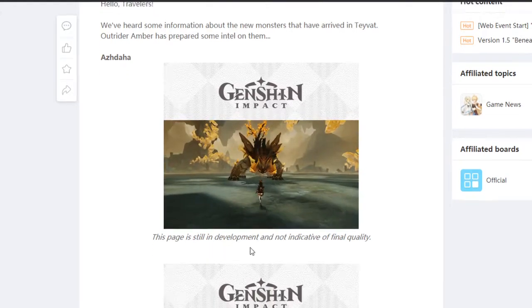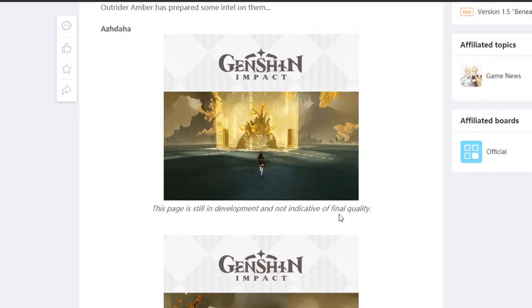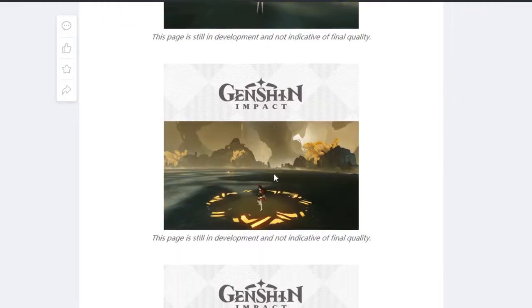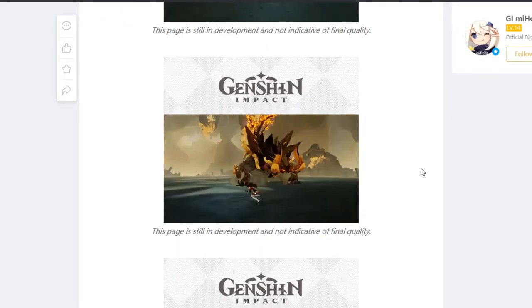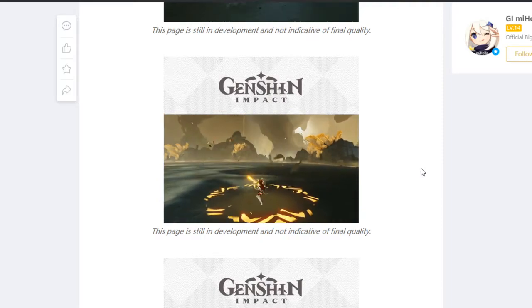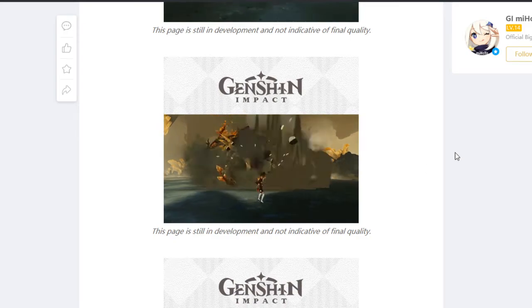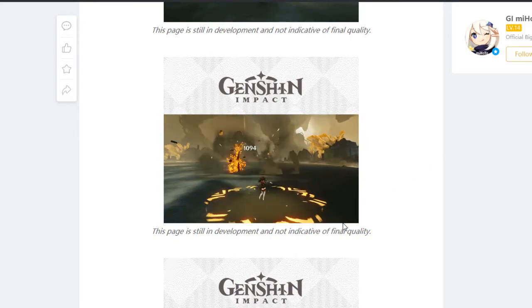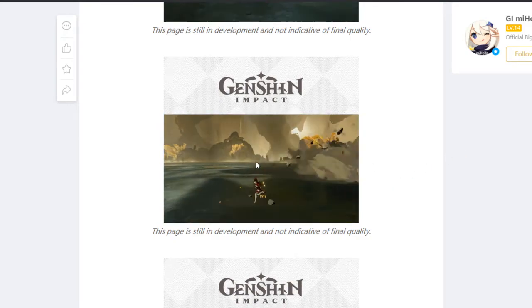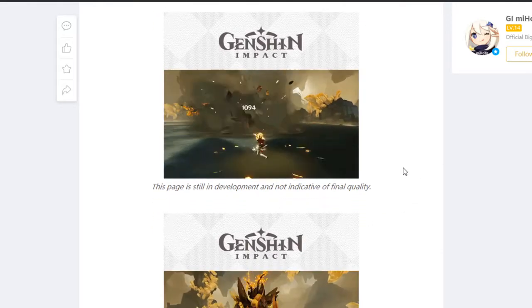We're going to be talking about Azdaha. This page is still in development and not indicative of final quality, but this is what it's going to look like — the boss battle. I have literally no idea what these moves are called or what they do, so I'm just going to be showing you guys what it looks like and give you my reaction. There's a physical Amber on the field doing some big damage.